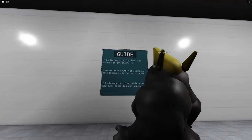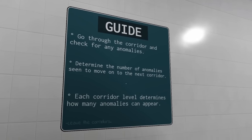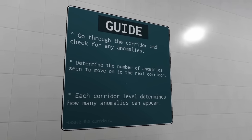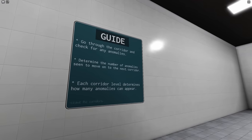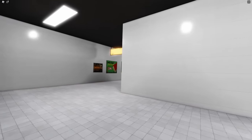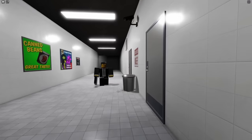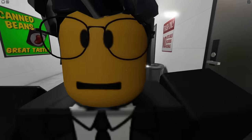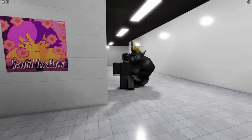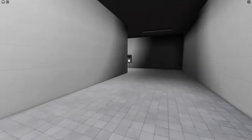Robloxia and Bloxy. Guide: go through the corridor and check for any anomalies. Determine the number of anomalies seen to move on to the next corridor. Each quarter level determines how many anomalies can appear. So it's different than Exit 9 — in Exit 9, you just go back. There's a guy. All right, let's take a good look at all these. Pull up the flower. Oh, this guy's here. I'm pretty sure there's going to be nothing in the first round.